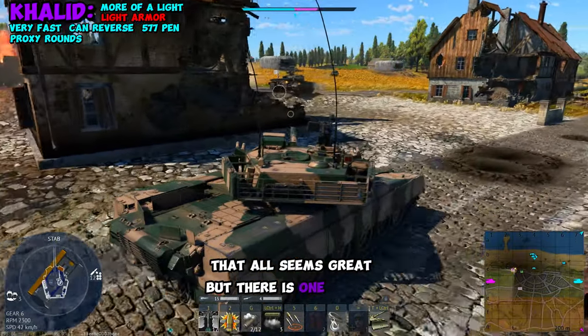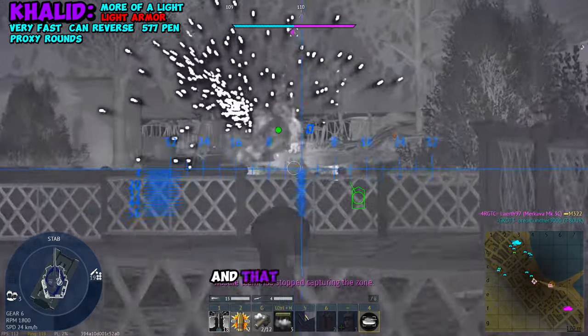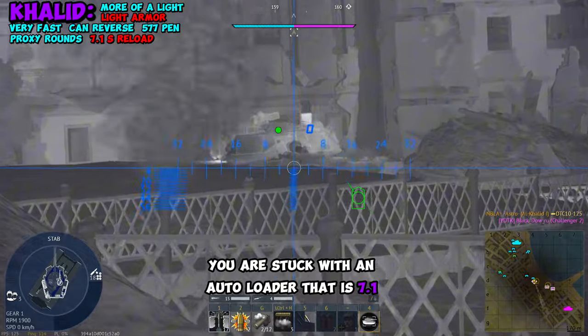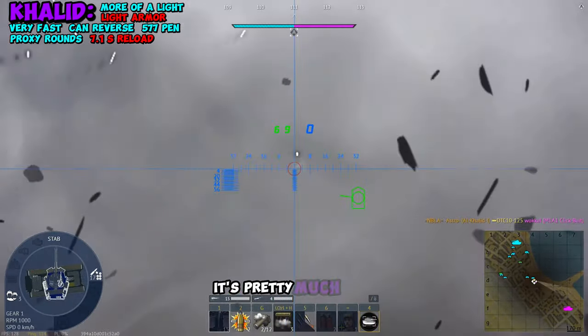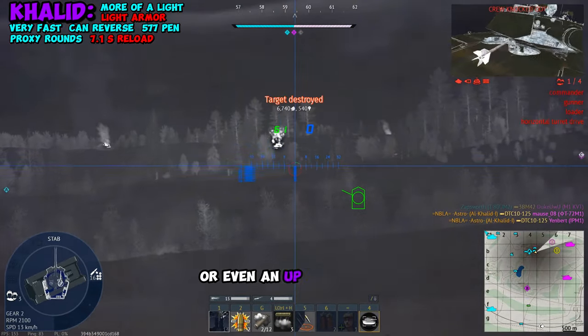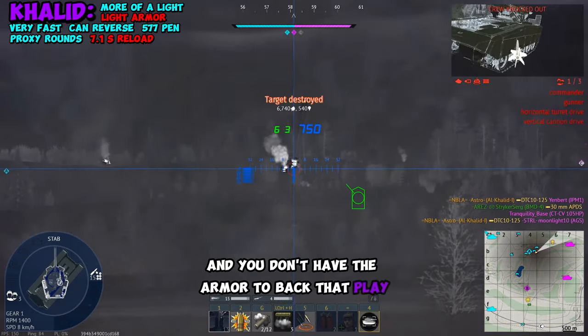That all seems great, but there is one major drawback that'll get you destroyed like 99% of the time — and that, of course, is your reload rate. You are stuck with an autoloader that is 7.1 seconds long. So if you're flying around the map and you miss one shot, it's pretty much over, because a lot of other tanks at 11.0 or up to 12.0 will outload you, and you don't have the armor to back that playstyle up.